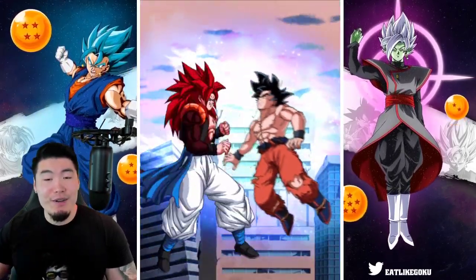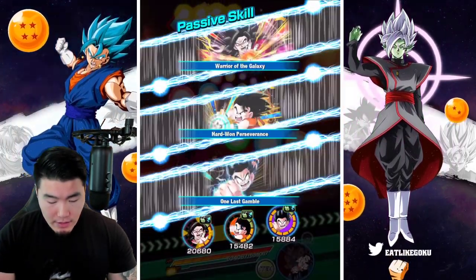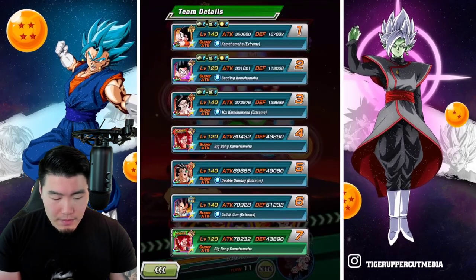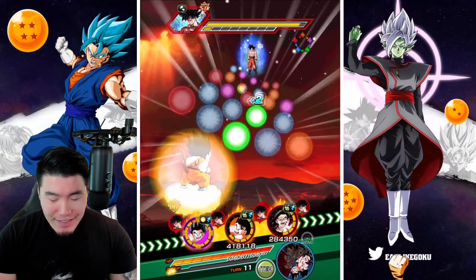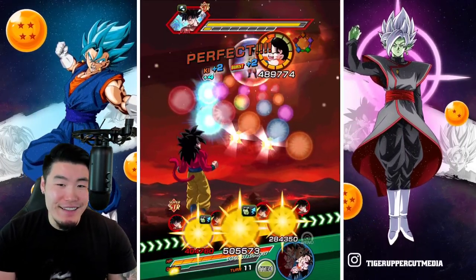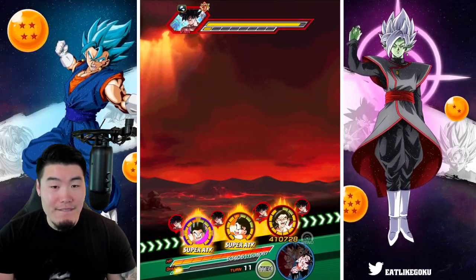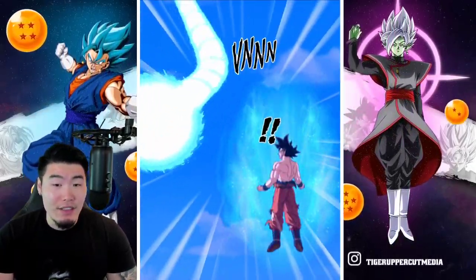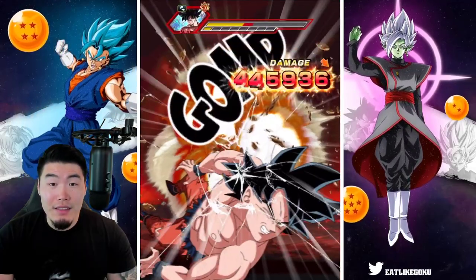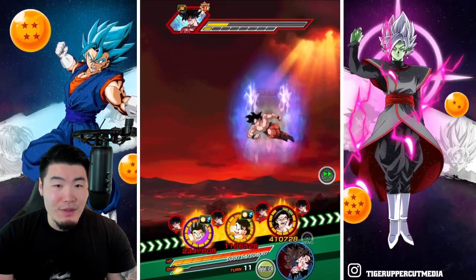Additional super from Super Saiyan 4 Gogeta. UI Goku is almost dead. We should be healing up back to full now. This turn is going to be a little tricky. I'm going to pop a Princess Snake — I'm not about to die this late into the run. I feel like a super is going to be happening in the first slot. No super there. Kid Goku getting 3.58 mil. Pretty solid. Maybe I was concerned for nothing.